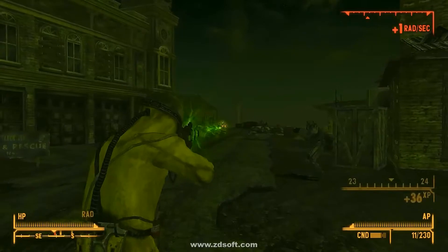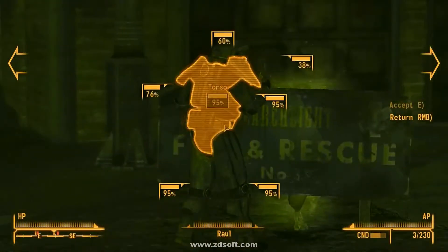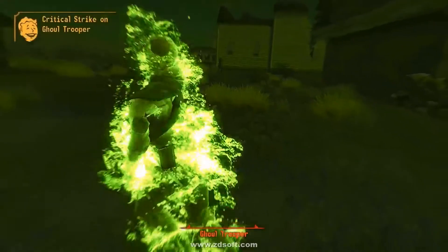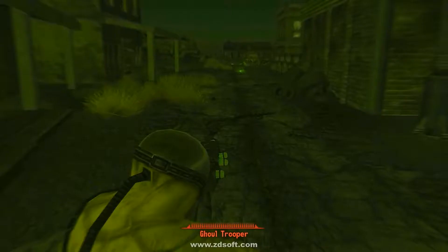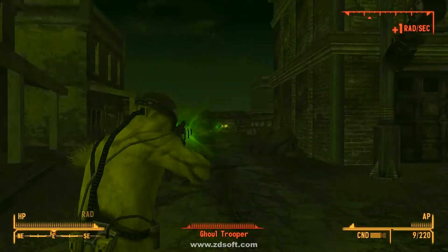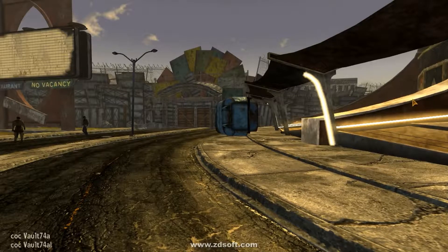After doing some digging, I've discovered a secret vault in Fallout New Vegas. So we're going to cover a story as a bit of a final display of what Unvaulted is going to look like. With that being said, here is the whole story of Vault 74. Vault 74 is a secret vault — it's entirely hidden from the rest of the game. There's no exterior entrance, there's no way to access this vault from the outside world. The only way to enter Vault 74 is through the PC console commands, hitting the tilde key and opening up the console, where we can type in COC Vault74A.